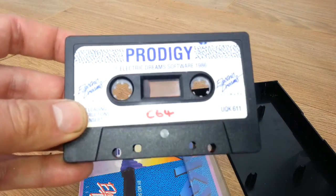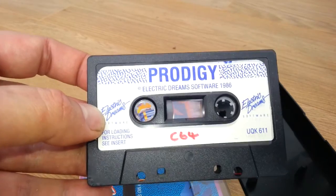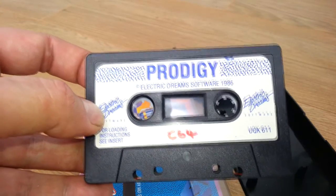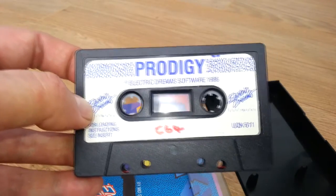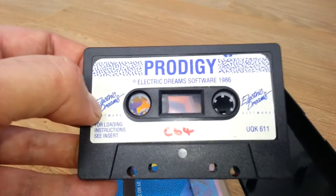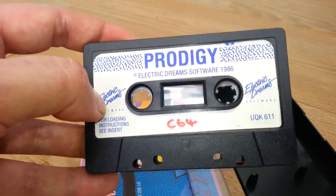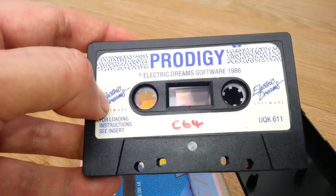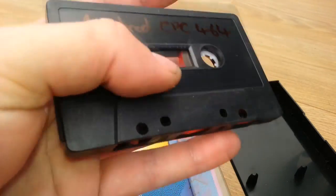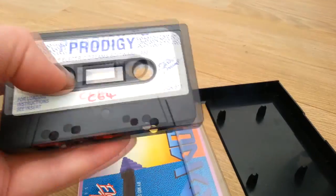We'll see the tape, and you'll notice it says C64 on it, because this had a version. I had this originally on the Amstrad and I think I acquired it on the Commodore 64 — it might have come with a compilation pack. So when I got my Commodore 64 I got rid of a lot of my Amstrad tapes, and the Commodore 64 version got on side one, and on side B is the Amstrad CPC 464 version. So you get two different versions of the game.